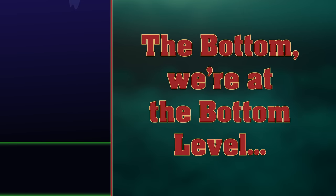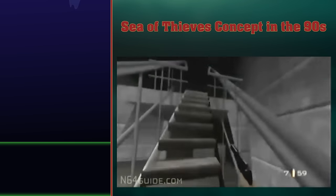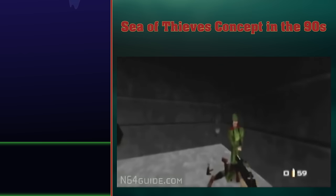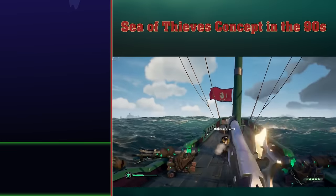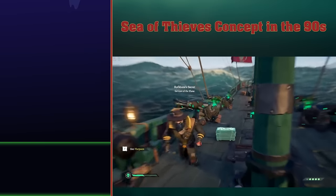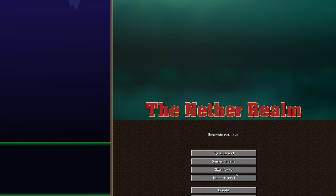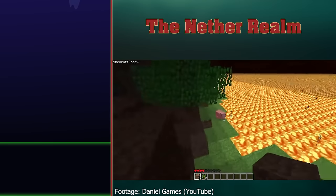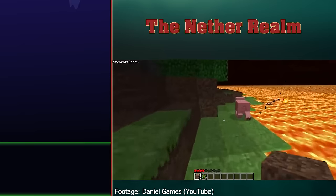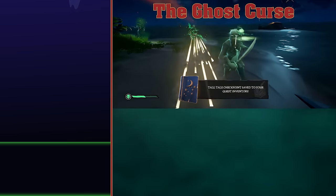The bottom — we're at the bottom level. It's very dark. Sea of Thieves concept in the 90s. Rare is responsible for the video game GoldenEye, which came out in 1997. This was a precursor to Sea of Thieves — Sea of Thieves features a flintlock, a primitive variant of Bond's Walther PPK. The Netherrealm. Setting your world type to hell before generating your new world allows you to generate a world in the hell biome. Here, the sky is all dingy and the water is lava. The Ghost Curse. This is a curse only obtainable by chronic liars.